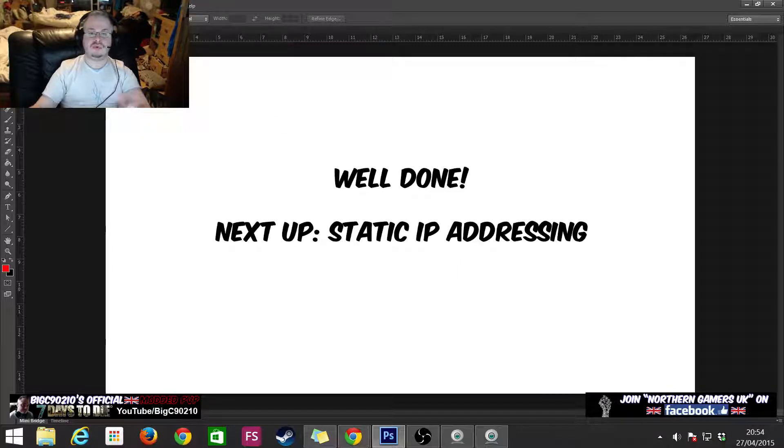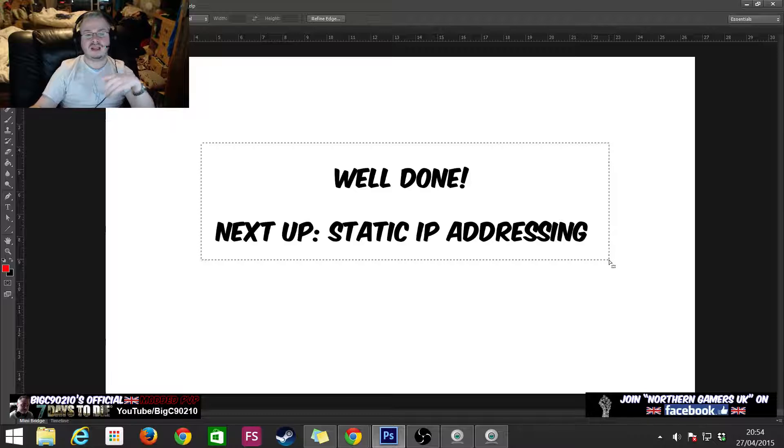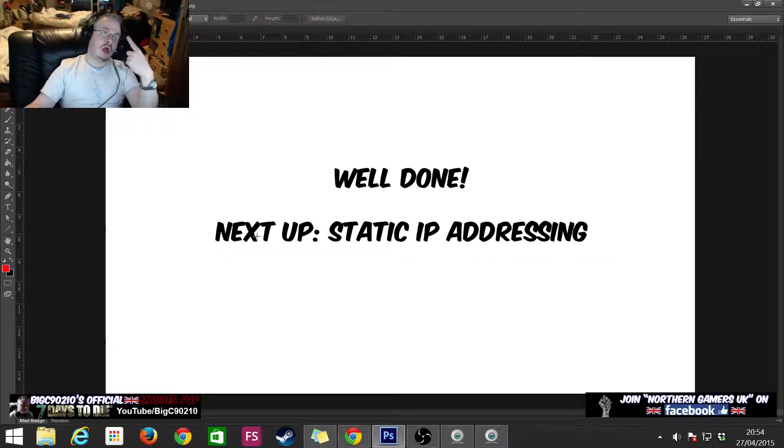That's just about it — well done! You now know how to set up a server, get your IP ranges, and forward your ports. You should be able to make not just a Seven Days to Die server, but any game server using these principles. If you like this video, tell your friends, bookmark it, like it, leave a comment, and subscribe. Next up I'll be covering static IP addresses — totally optional but highly advised if you're serious about hosting a server long-term. I'm big C90210 for TeamSEO.com, the No Blueprints blog — see you next time.